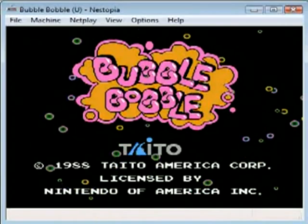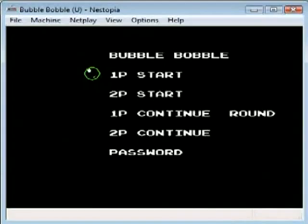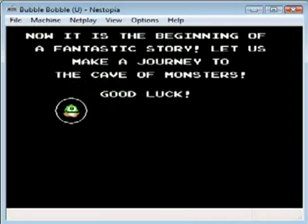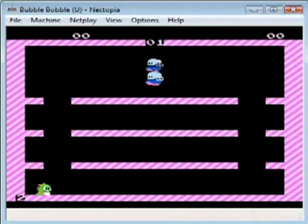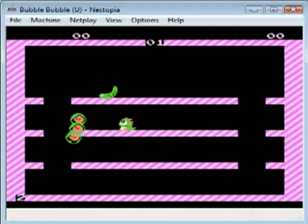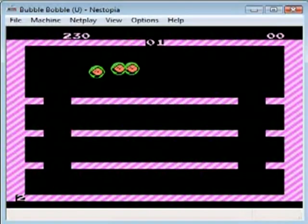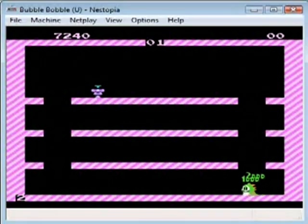This is a story about two little dragon things, and they adventure through a mystical cave full of monsters that are just coincidentally extremely easy to trap in tiny bubbles. The art style of this game is complimented greatly by the high quality filter that I used. I'm gonna pop those sons of bitches — and they're all dead.